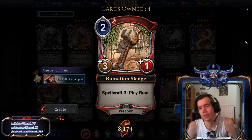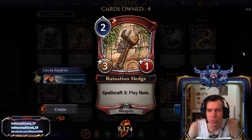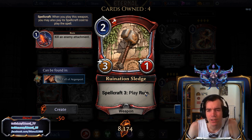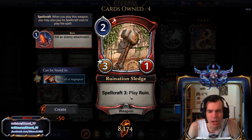Next we have Ruination Sledge. That card is quite decent, but in the end probably a bit too weak for Constructed. 2 power, plus 3 plus 1 is actually pretty solid stats for a 2-cost weapon, and having the potential to kill an attachment with Ruin is nice. The problem is that card goes into aggressive decks, and aggressive decks don't reliably have 5 power, nor do they care about enemy attachments in most cases. So the Spellcraft is kind of not very relevant, and playing a 2-power plus 3 plus 1 weapon might just be a bit too weak.